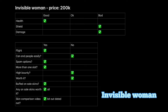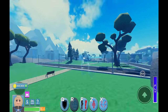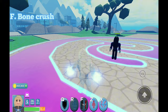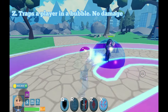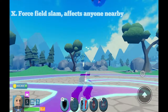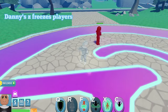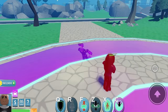Invisible Woman. R is invisibility. F is bone crush. Z traps a player in a bubble with no damage. X is a force field slam that affects anyone nearby. Danny can locate anyone while in R. Danny's C freezes players. His alt is also available.